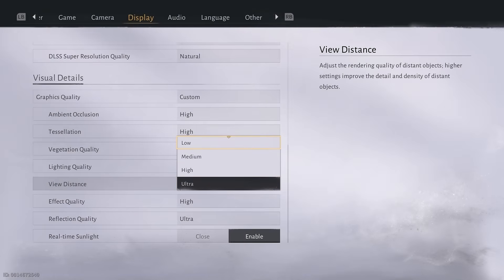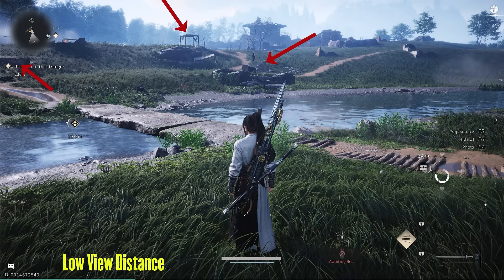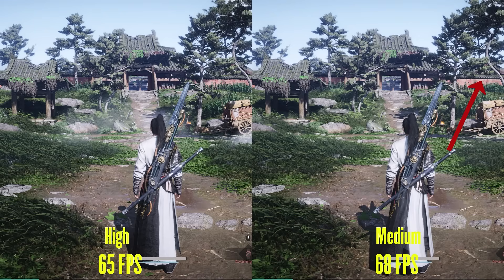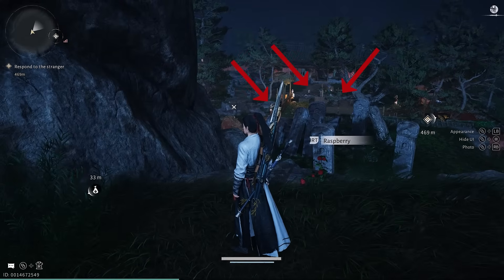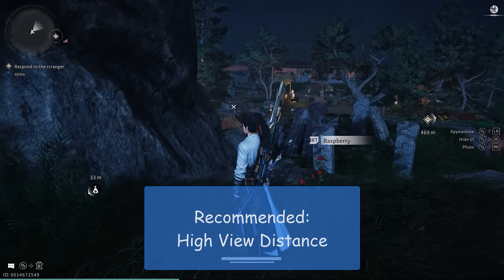View distance controls the distance at which objects are loaded in full detail. You can see these structures lose quality when switching back and forth between low and ultra. Ultra has full coverage, but at high, the building at the far back loses some detail. Switching from high to medium, you still retain most of the detail, but this roof part here loses a little quality. Switching to low only has detail in the nearest structure while everything behind it loses quality. I also checked if view distance affected NPCs, but they were identical on all settings. Here I would recommend high view distance, but you can choose medium as well if you have performance issues.